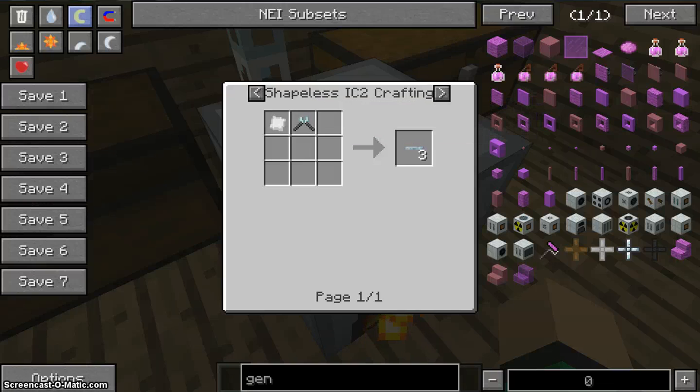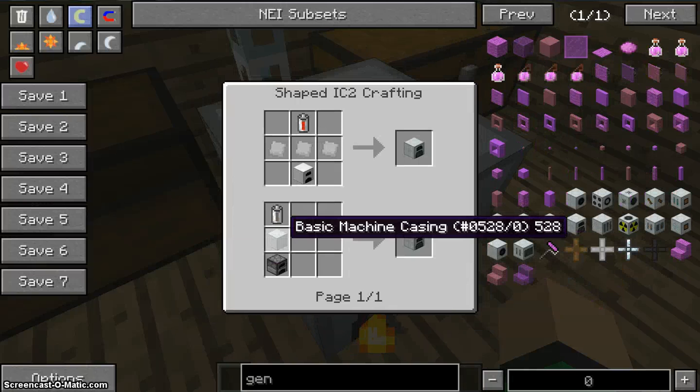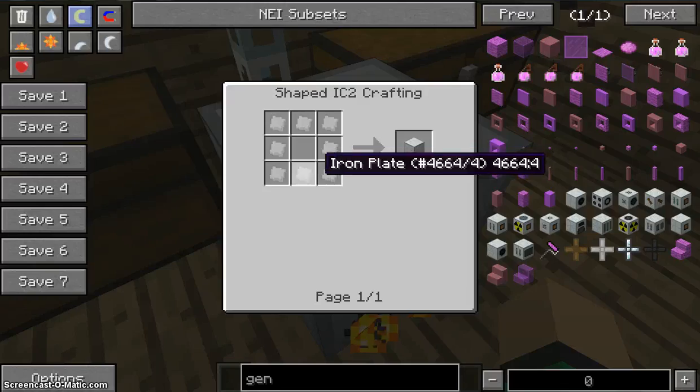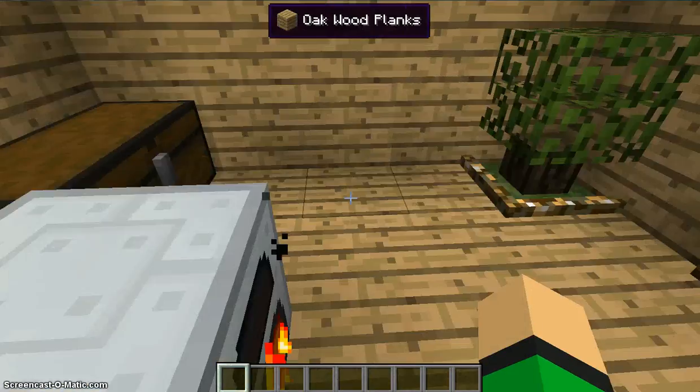Okay, and this is like that. So the other one uses this basic machine casting, which you use like that. Just saying, this is a lot easier doing it like that.